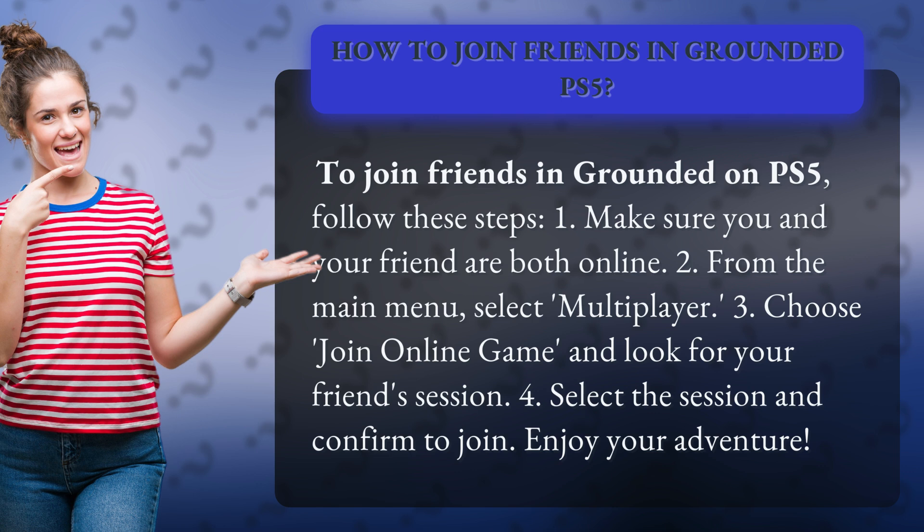2. From the main menu, select Multiplayer. 3. Choose Join Online Game and look for your friend's session. 4. Select the session and confirm to join. Enjoy your adventure!